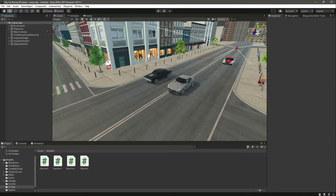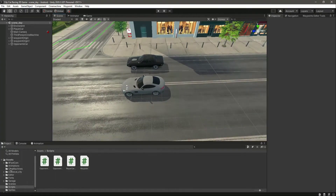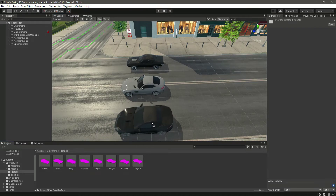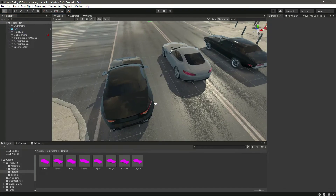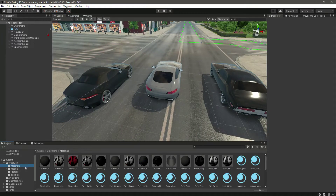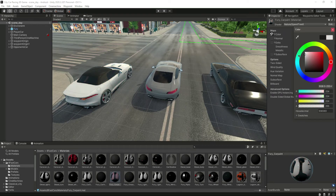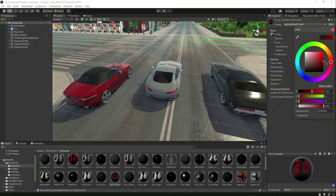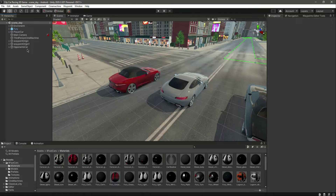Let's add the other opponent cards. We will have five different opponents in our game, so let's add another one — for example, this fury car. Let's change its color from black to something else. In materials, here is the fury car: fury mirrors, fury pipes, fury wheels, window glass. Select this fury car and let's use its color — a little bit dark and red. As you can see, it looks really good on it.